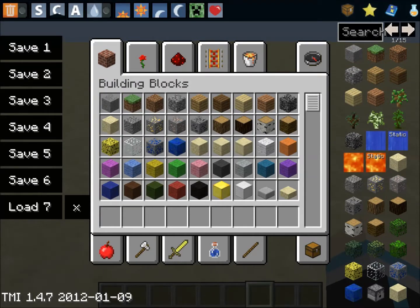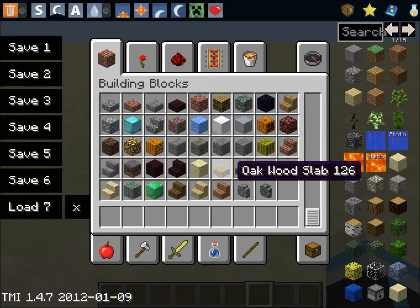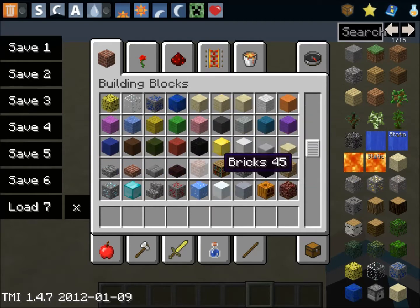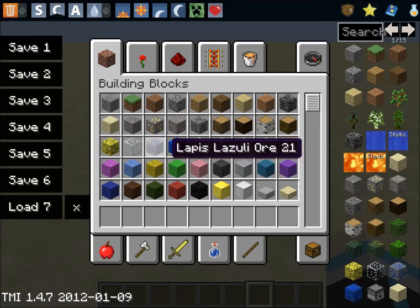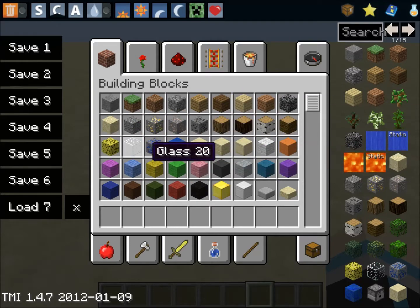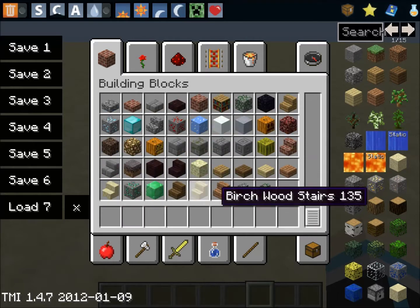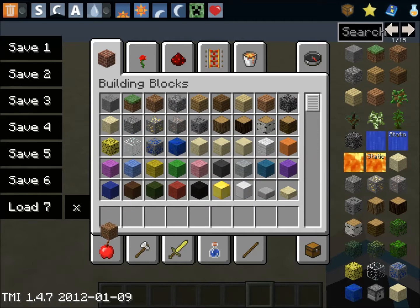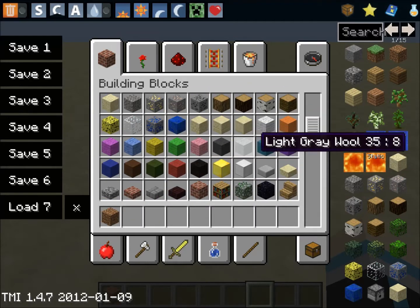First off, you need any block you like — you can use glowstone, wool, dirt, or even sand. Just pick any one of those. I'm gonna go with glass — oh wait, you can't use redstone there, so I'm just gonna go with dirt.